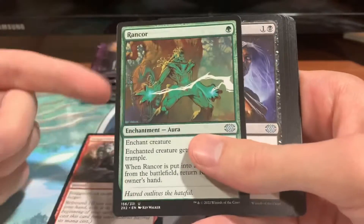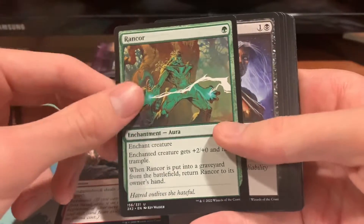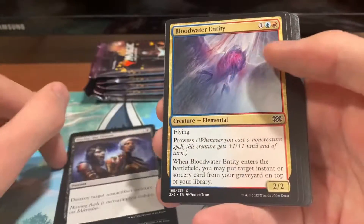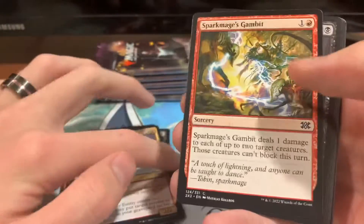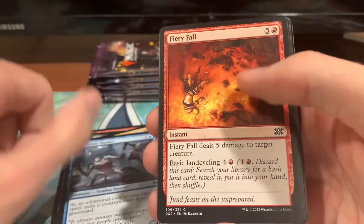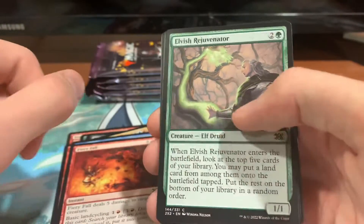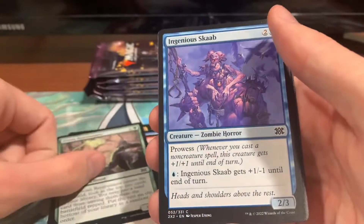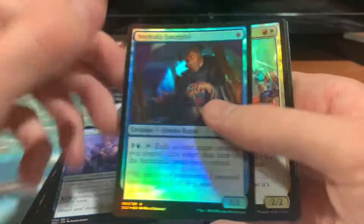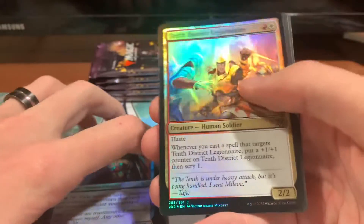We got Stagger Shock, Rancor — that's actually awesome, I didn't even know Rancor got reprinted in this — Go for the Throat, Bloodwater Entity, Sparkmage's Gambit, Balustrad Spy, Relief Captain, Makeshift Mauler, Fieryfall, Elvish Rejuvenator, Ingenious Scab, Nephalia Smuggler, Tenth District Legionnaire.